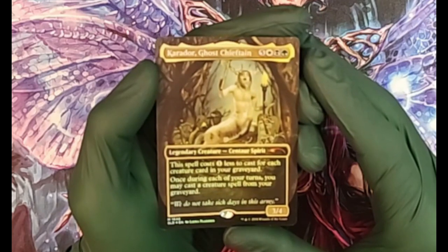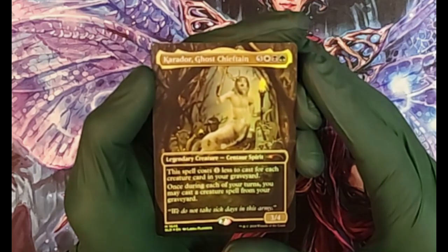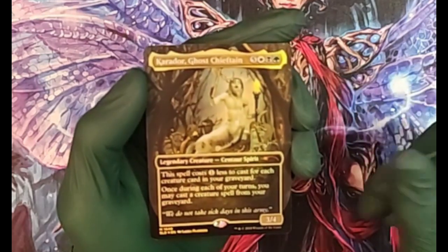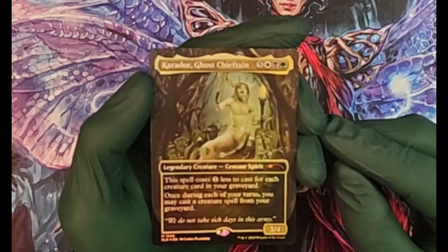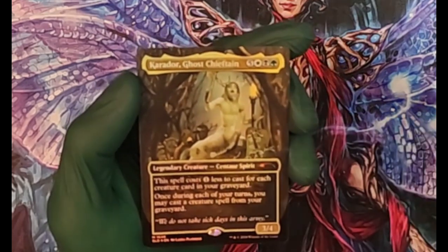Then we have Karador, the Ghost Chieftain — five mana, one Plains, one Swamp, one Forest. She's a Centaur Spirit. The spell costs one less to cast for each creature card in your graveyard. Once during each of your turns, you may cast a creature spell from your graveyard.